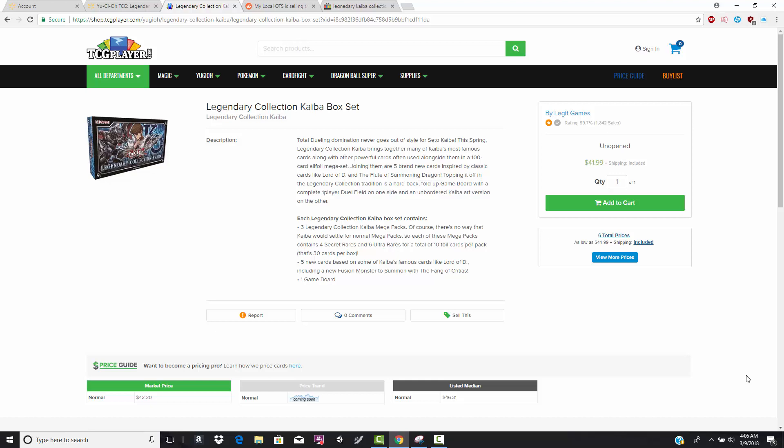Konami dropped some really big bombshells, revealing that Ash Blossom, Card of Demise, Raigeki, Bails, Ghost Soldier, Drone, and Lockbird were all going to be included in this set. And obviously, the hype was just unreal for this set.